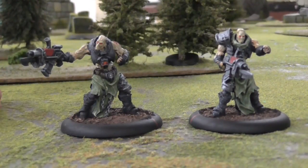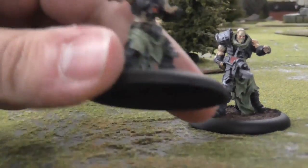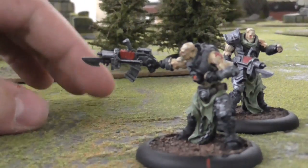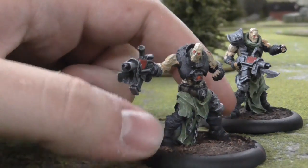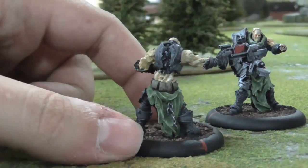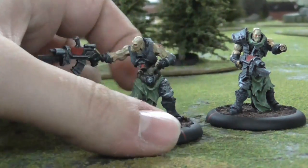Here we have two Necromutant Squad Leaders. These are actually an upgrade for the Undead Legionnaires and they come on 40mm bases. The new Necromutants look really awesome. I love that their rifles are essentially the old-school Necromutant rifles, which is just cool. Protoss has really gone out of their way to capture that old-school Warzone feel but update it and make it much smoother, a little more streamlined, and these guys are a great example of that.